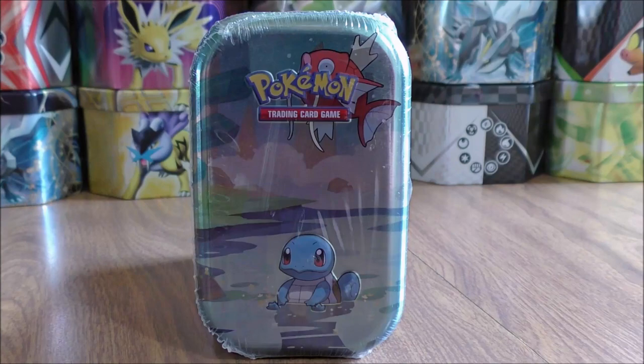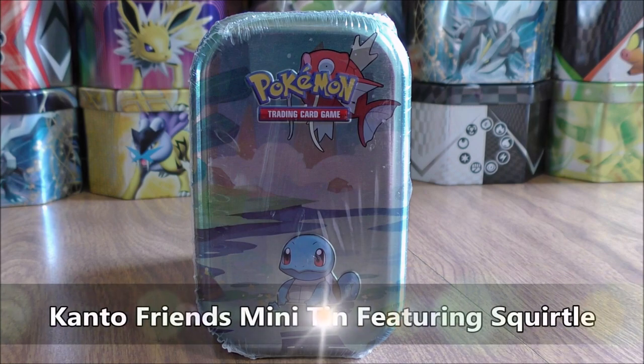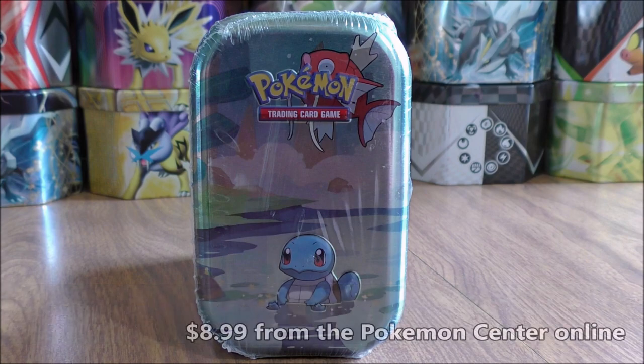Hey YouTube, this is Primetime Pokemon. In this video, I'll be opening up a Kanto Friend Mini Tin. This one features Squirtle. I did purchase this mini tin from the Pokemon Center online for $8.99.